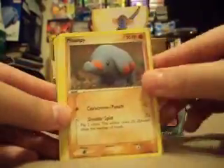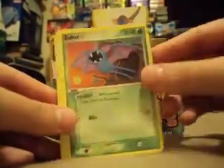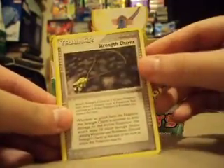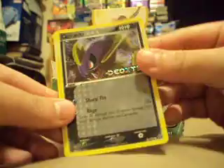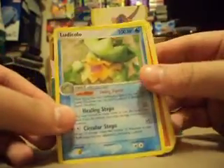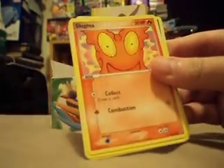So we have a Slugma, Tentacool, Lotad, Zubat, Seedot, Lunatone, Strength Charm — haven't seen that yet — Carvana Reverse, that looks nice, and a Ludicolo Hollow, that looks really cool.